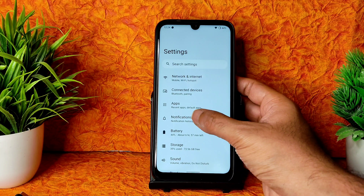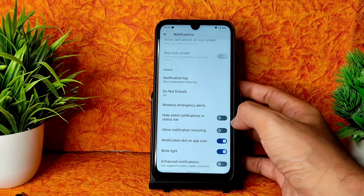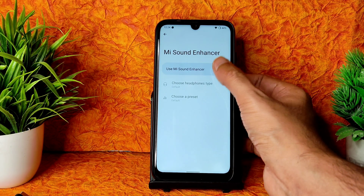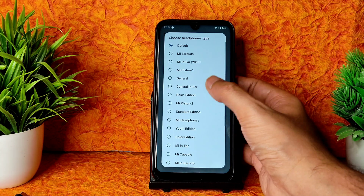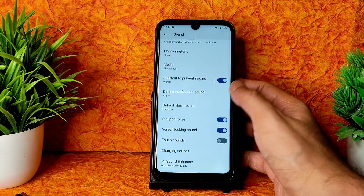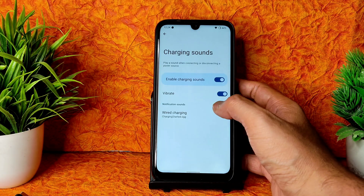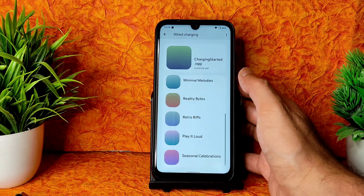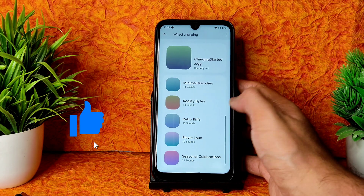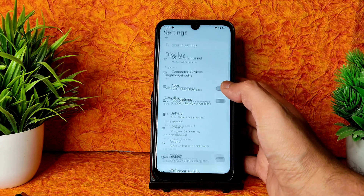In battery saver there's no extreme battery saver - that's how Android 12 is implemented here. Notification settings include bubbles and all standard features. Sound settings include a sound enhancer where you can enable direct sound, choose earphone type and preset. Charging sounds are also configurable, including wired charging colors.